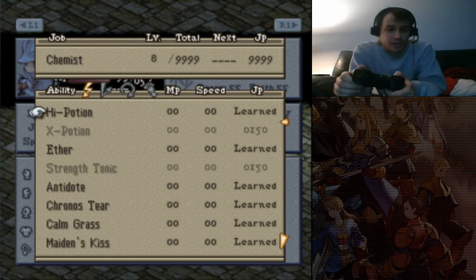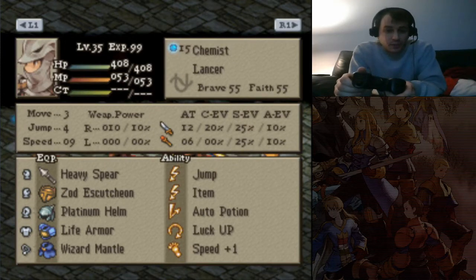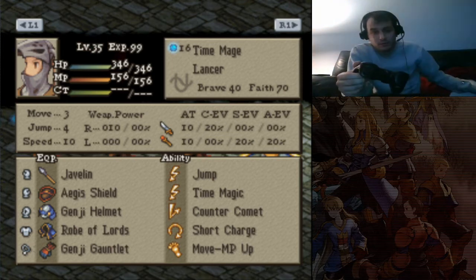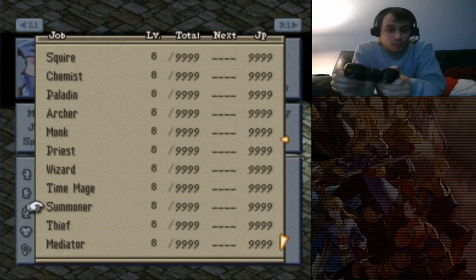Your typical item bot — nothing too special about him, but at the same time with the highest amount of health, good evasion all around, and plenty of status immunity, I think this guy's going to do his job pretty well. And then of course you got a Time Magic Lancer — 10 speed for her as well.